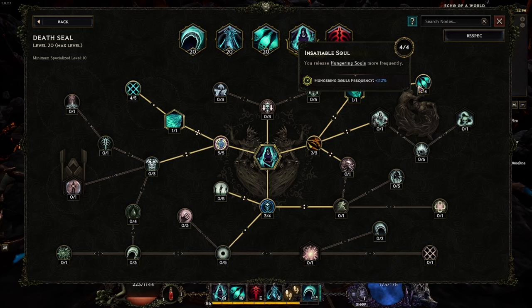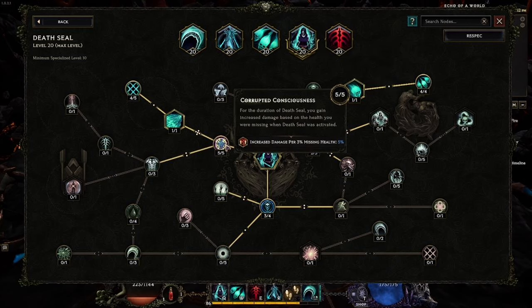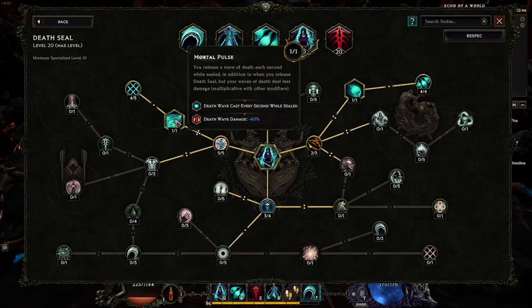A 112% increase on a 1.5-second release ratio means we're releasing souls roughly every 0.3 seconds. Corrupted Consciousness requires five points to unlock the next node — it gives 5% increased damage per 3% missing health when you lock your Death Seal HP. I usually lock HP at very high values; I don't try to lock it low given the risk of death while constantly meleeing opponents.